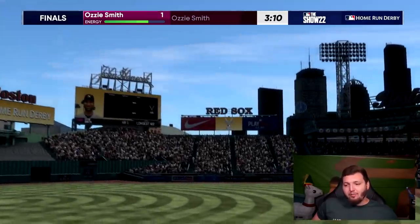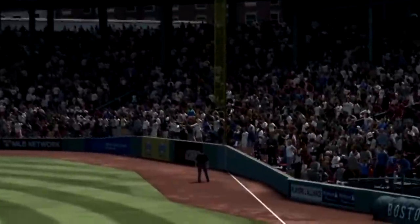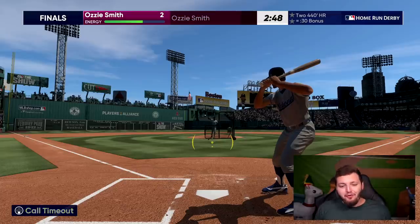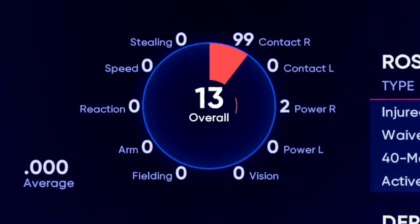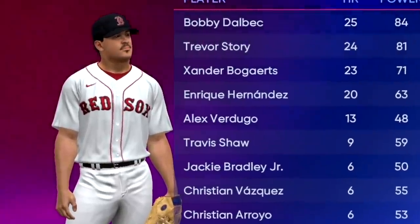I've literally spent an hour of my life aiming at a tall slab of metal. That's a home run — where's the distance marker? I really feel like that was perfect. Our last hope: Franklin the Turtle with his 99 contact but 2 power. This man is going to be our hero, hopefully.